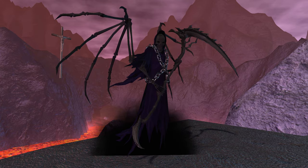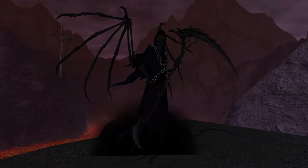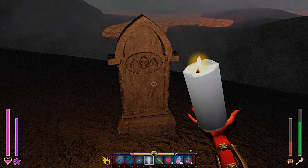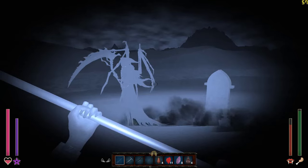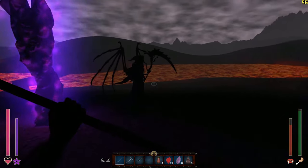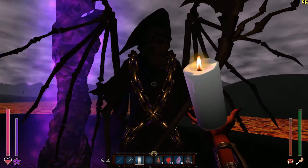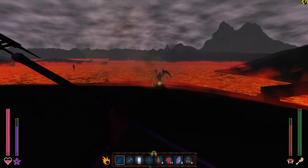Next is Death. Look out for his tombstones because that's where he will spawn at midnight, at the same time as the tormented souls. He is a neutral mob and will not attack unless provoked. He is a very tough opponent and on top of that you will most likely have to deal with the tormented souls at the same time.